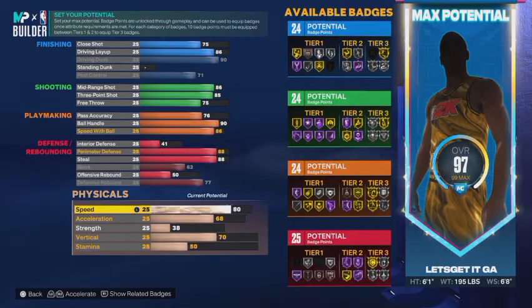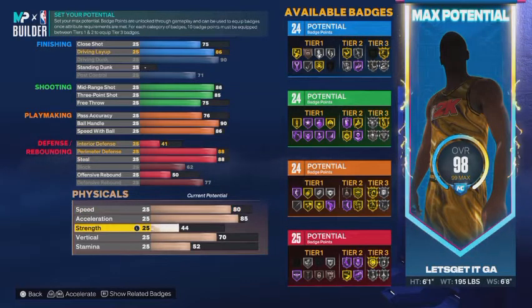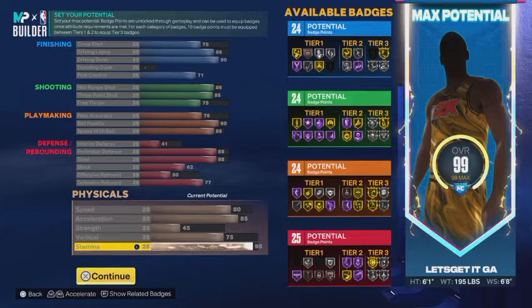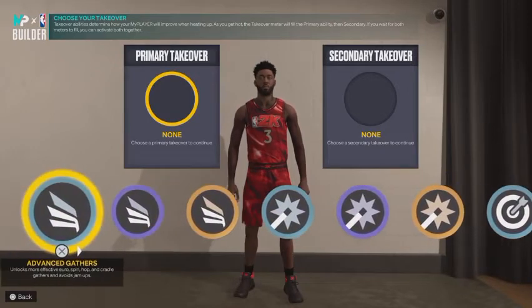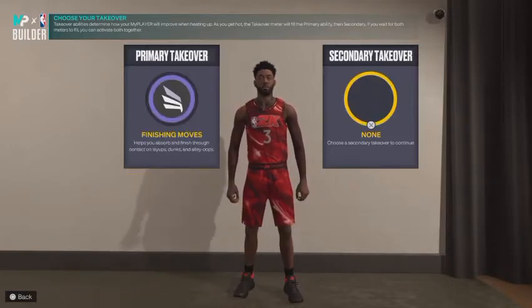Let's finish out the build. Speed take that up to 80, acceleration up to 85, strength up to 45, vertical up to 75, and put the rest into stamina which gives us a 95. That's an evened-out four-way demigod, game-breaking build. For takeovers, we got all the slashing takeovers, all the shot-creating takeovers, all the sharp takeovers, all the lock takeovers. I'm personally going with finishing moves as the primary takeover.